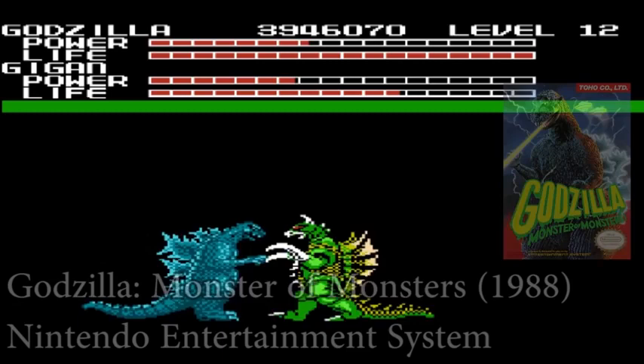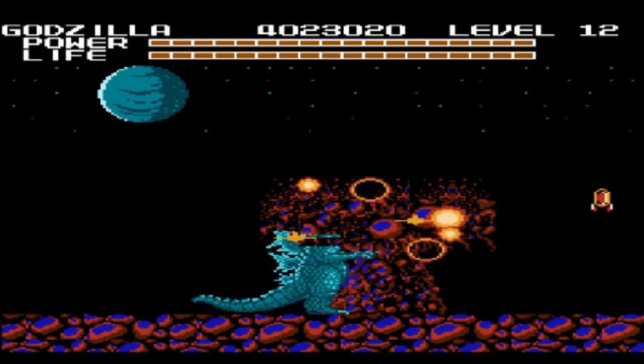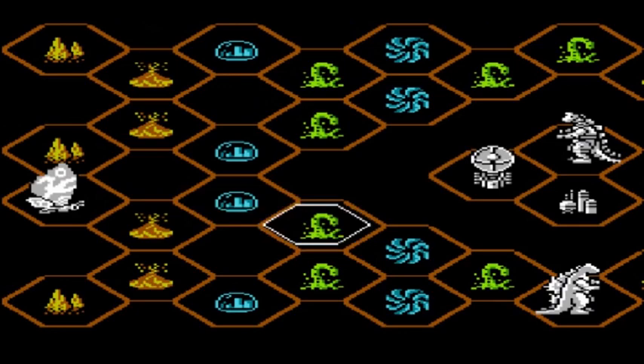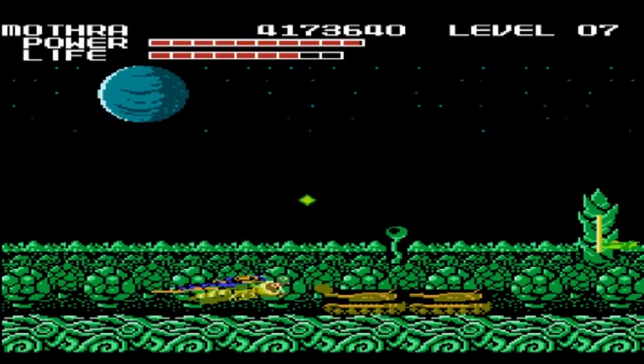In this game, you control Godzilla and Mothra as they go through many stages fighting not only Godzilla monsters, but some other Toho universe monsters as well. The game features a plethora of Toho Kaiju goodness, including Godzilla, Mothra, King Ghidorah, Mechagodzilla, Gigan, Hedera, Baragon, Varon, Mogira, and Gezora. The objective is to advance the board by selecting side-scroller type levels and crush your way to victory. You will eventually run into enemy monsters for one-on-one fights, and must get Godzilla and Mothra to the end of the map to advance to the next board.